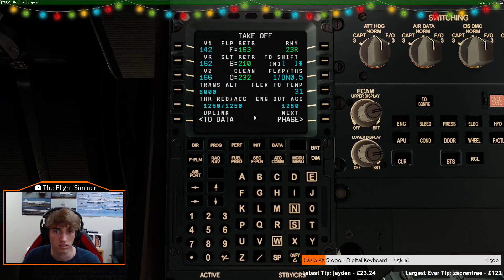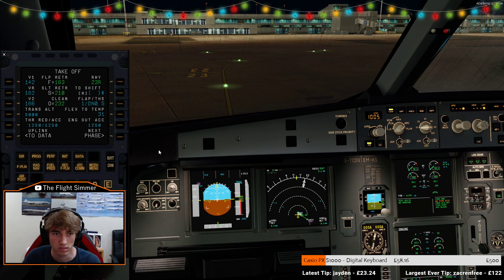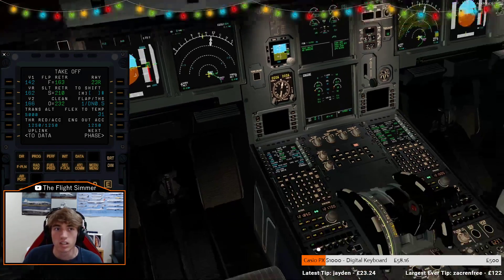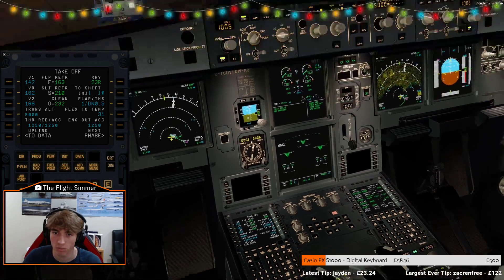Unlocking gear. A life vest is located under your seat. If instructed, remove it from its container and pull over your head. Pass this strap around your waist and fasten the buckle. Flaps one. Slides armed, lacking a better normal.